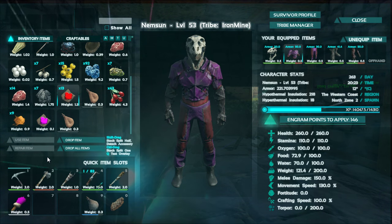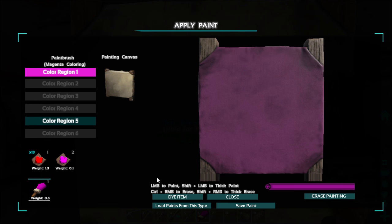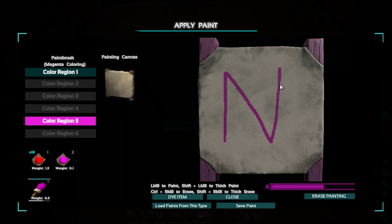I want to test out the painting canvas side of things. Can I color the whole thing or the outside edge? Left mouse to paint, shift left mouse for thick paint, control right button to erase. Let's go with that. This is like a paint program, which is pretty cool! I like that a lot. This is horrid though - I can't really draw even with a paint program. Let's just put a great big N in there - at least I can spell, at least I can get a letter in!